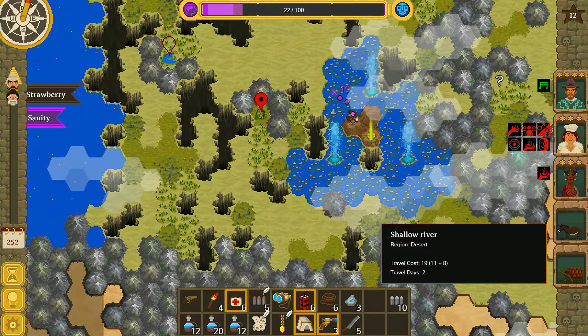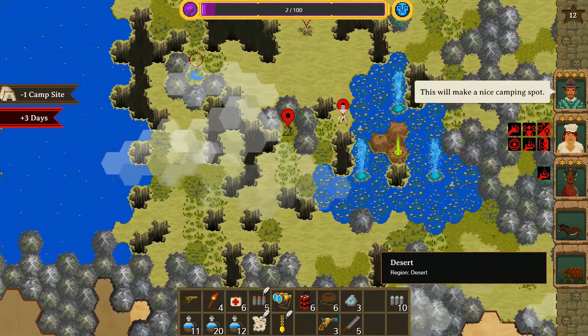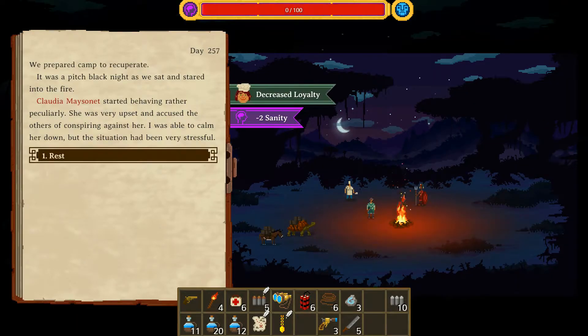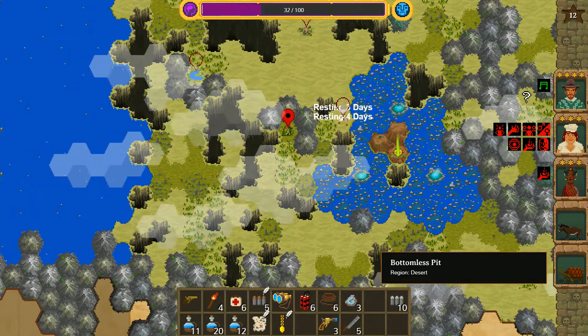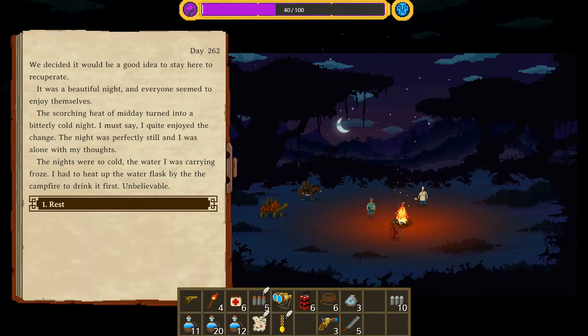20% insanity - if we eat the strawberry is that enough to get across? It floods outward from the geyser so we should be okay. Out with the tent - let's do this. We assembled our camp. Claudia started behaving rather peculiarly - she was very upset and accused the others of conspiring against her. I was able to calm her down but the situation had been very stressful. She's ready to leave the group - not too bad from a combat perspective but she does make food. It was a beautiful night. The night was so cold the water I was carrying froze and I had to heat the flask by the campfire. Unbelievable.